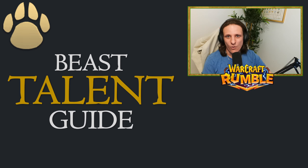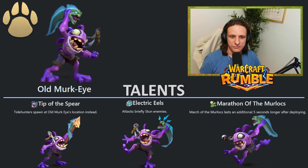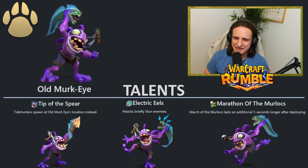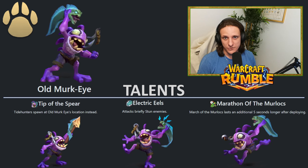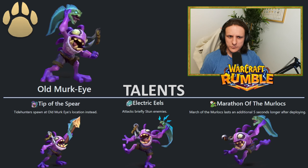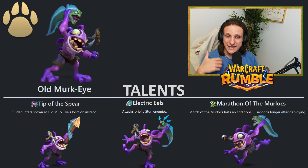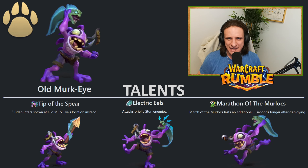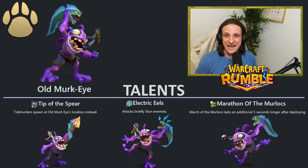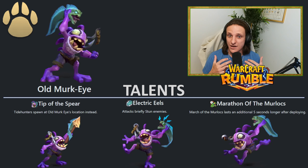The first leader we have is Old Merkai. He has a few interesting talents. His first one is Tip of the Spear — Tidehunter spawns at Old Merkai's location instead. So basically when you spend gold after playing him, he's going to spawn some Murlocs, and instead of spawning at your base, they'll spawn at Old Merkai's location. The second talent is Electric Eel, where attacks briefly stun enemies, which can be pretty good. Stunning is always fantastic in this game.